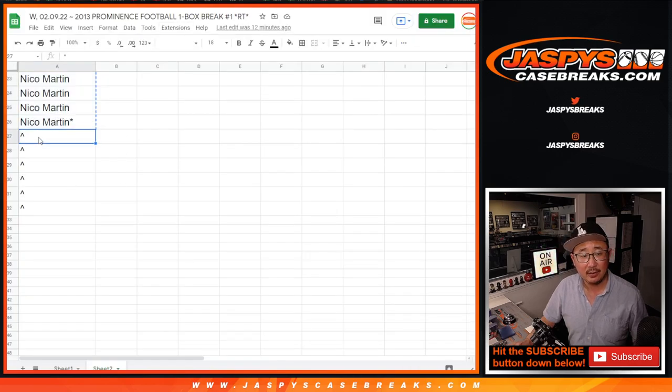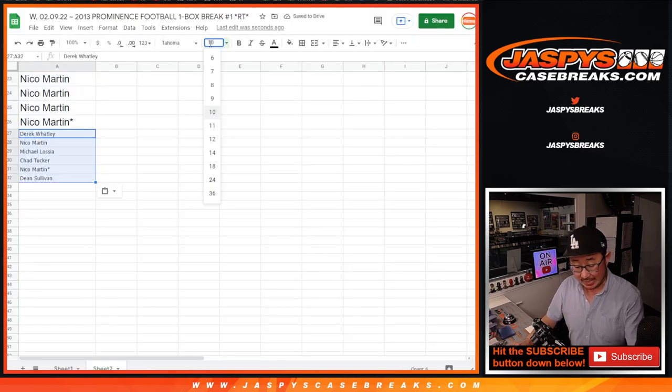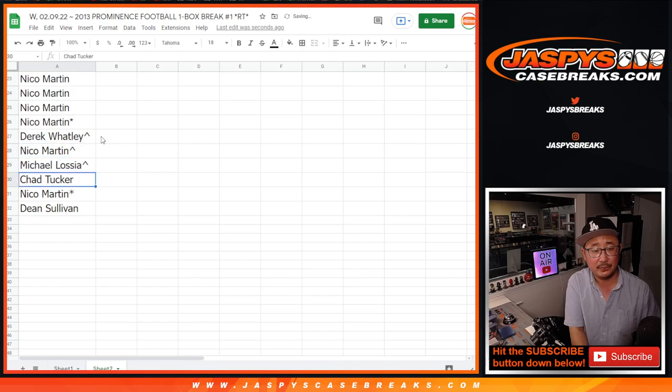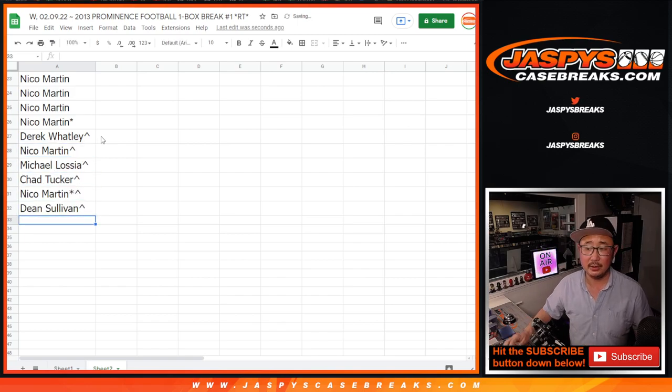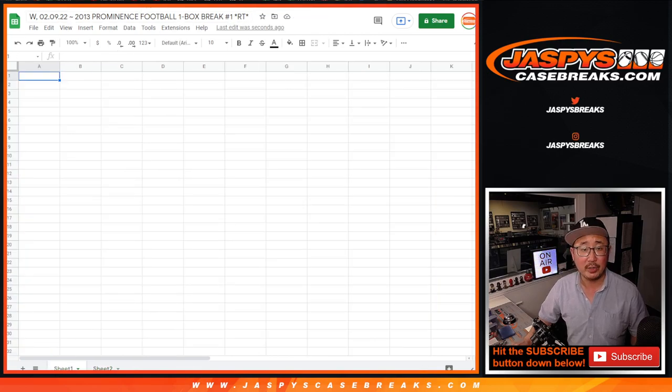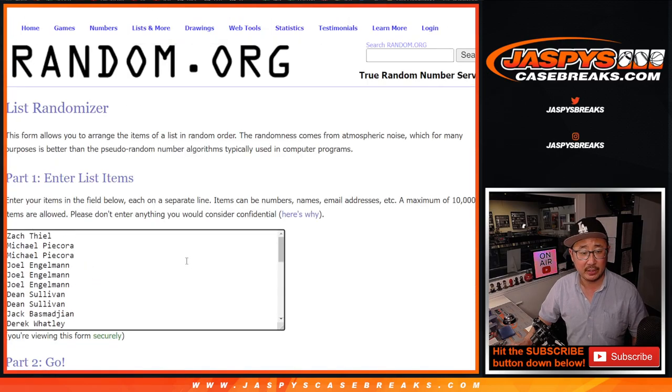After eight, some extra spots for you, which means extra odds to try to win spots in the next break — that Leaf break. So let's gather all of your names again for the second dice roll where we do the break itself. There's the teams, there's the names.